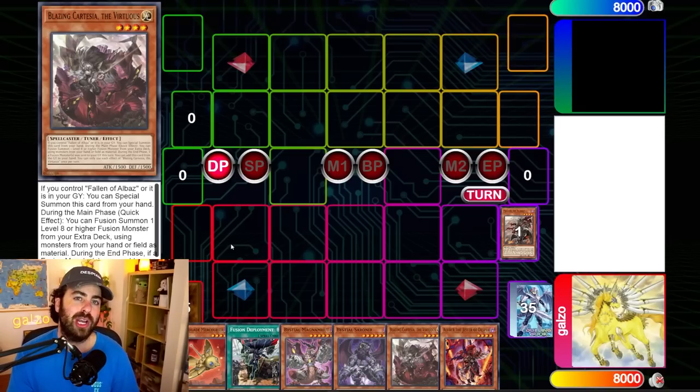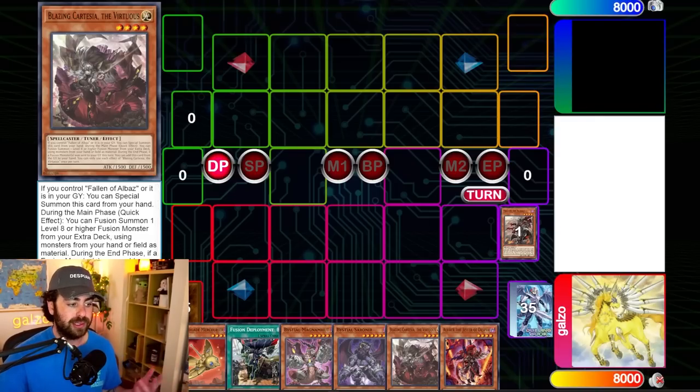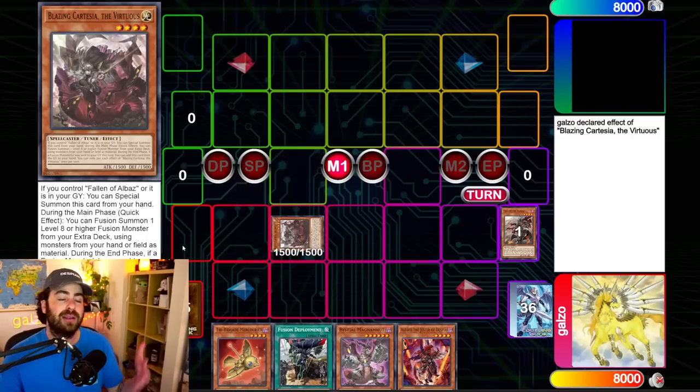Let's talk about Cartesia, one of the strongest main deck monsters Branded has in this upcoming format. Its first effect says: if you control a Fallen of Albaz or it is in your graveyard — and then there's a colon — you can special summon this card from your hand. This is not like Lubellion just summoning itself, because of that small colon, which means this effect is an activated effect. During your main phase — this is not a quick effect — you would have to declare Cartesia's effect in the hand. Your opponent can then negate that effect or destroy it. So if you have Albaz on the field or in the graveyard, you need to declare it in the hand, then special summon it to the field, and only then activate the rest of Cartesia's effects.